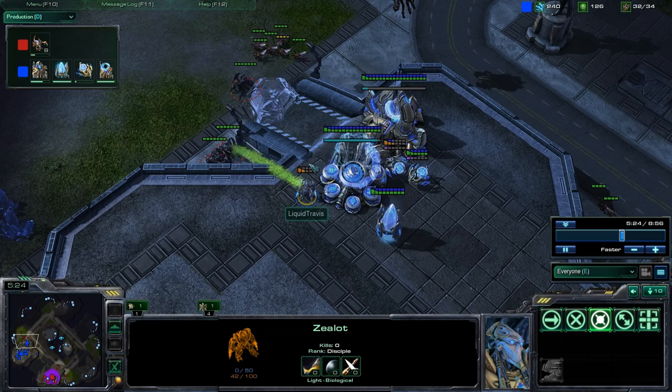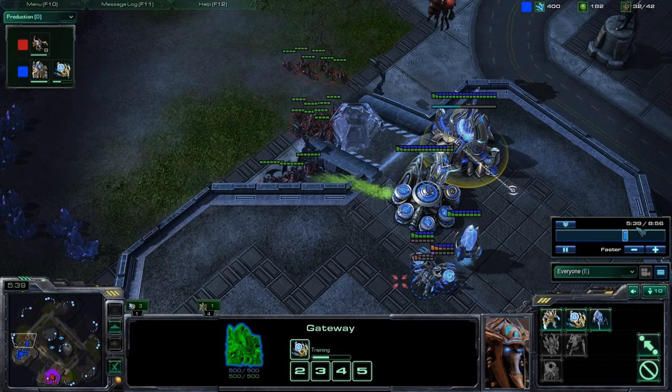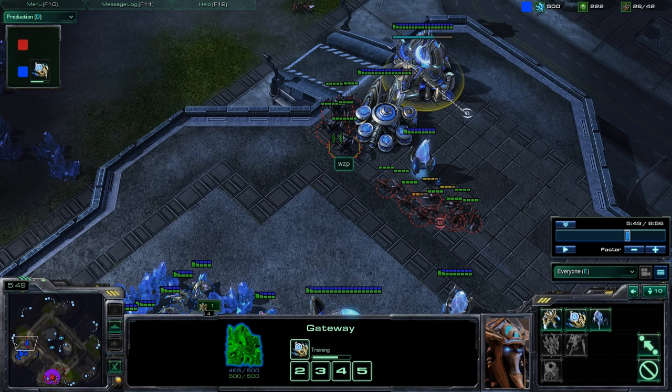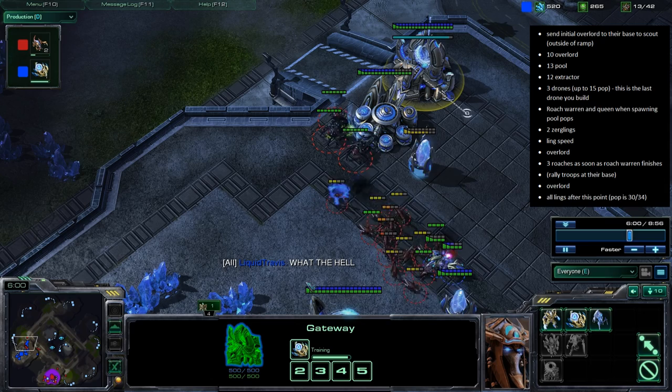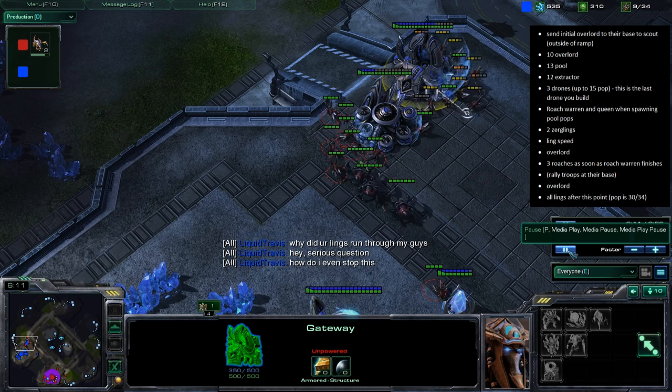The Protoss player doesn't have the capacity to build more units. At the five minute and forty second mark, the Zerg player breaks through. Even if his zerglings hadn't gotten past those two sentries, with three roaches in the back he would have easily fought through and gotten into the base. Liquid Travis complained a little — what actually happened was he lost three consecutive times to this build and is wondering how to stop it.